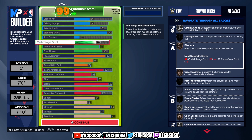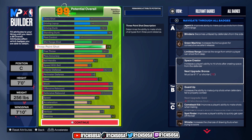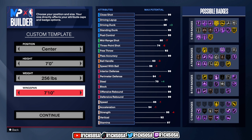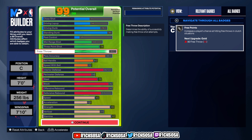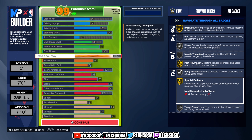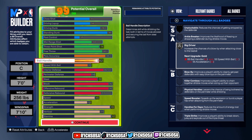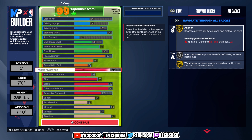For shooting badges I like silver catch and shoot, blinders, green machine, and guard up with open looks. For the three pointer this build is definitely still effective, especially when you factor in your takeover. For pass accuracy, the badges I like are gold break starter and special delivery. For ball handle, I really like big driver on silver — I use this on my main 7'2" center build and it makes a huge difference.